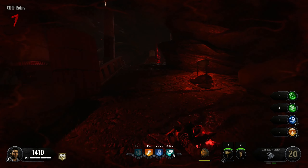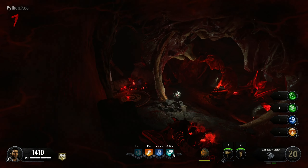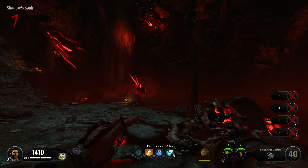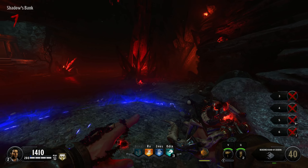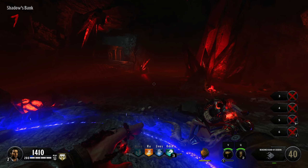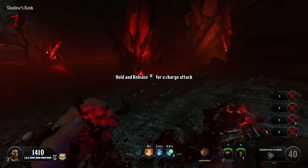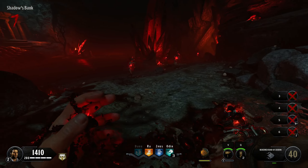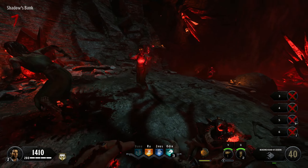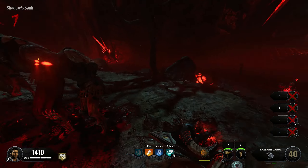We have all of the obols. I collected the last two down there near the pack-a-punch machine, and now we can go give all the obols to Kauron and prove ourselves to him. This is a neat way for them to introduce the hands — they give you a tutorial room where you have infinite ammo, and it just kind of teaches you how to use the hands, which is a unique way to introduce them.